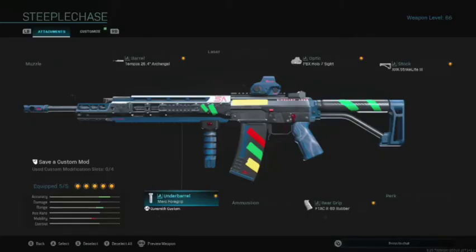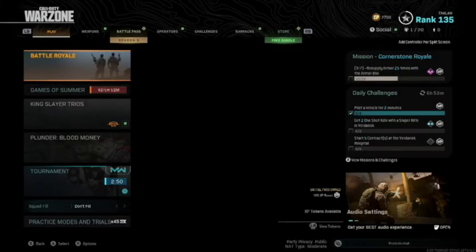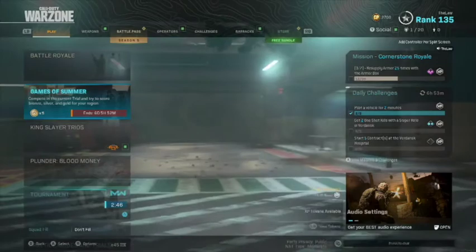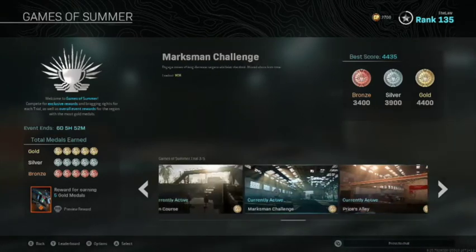To get the new Growl Steeplechase camo, it's really simple. Go to Warzone, then go to this new system called Games of Summer — you only have six days from time of recording to do this, so you better hurry. You have to complete five challenges and get gold medals in all of them.